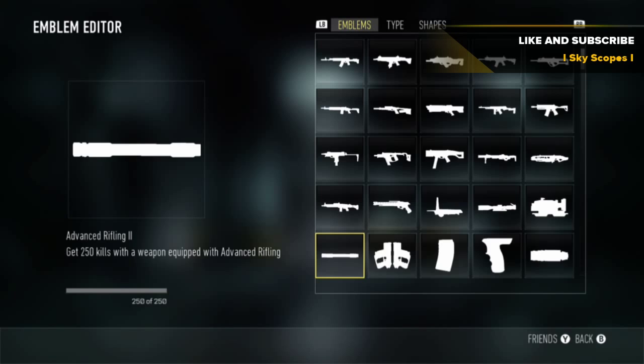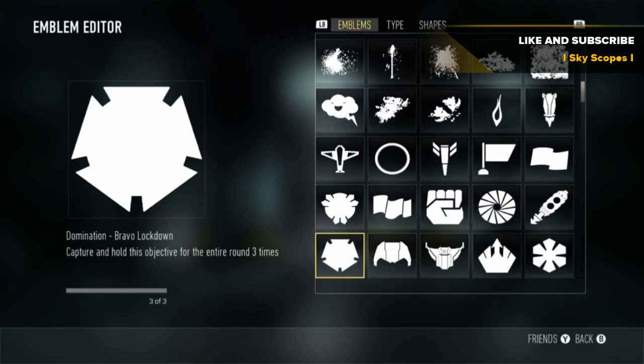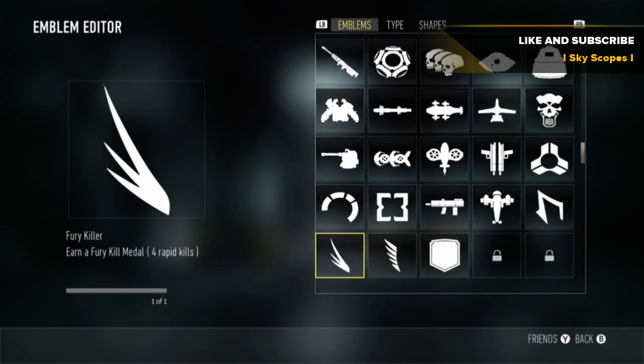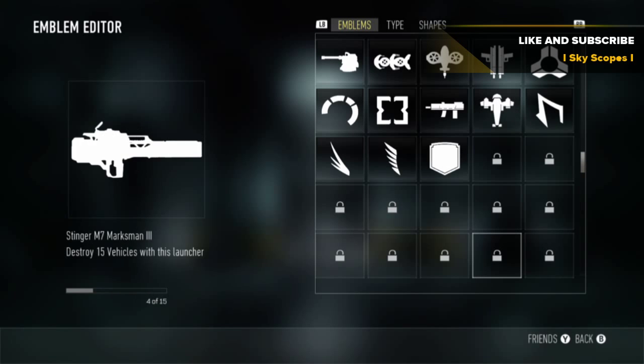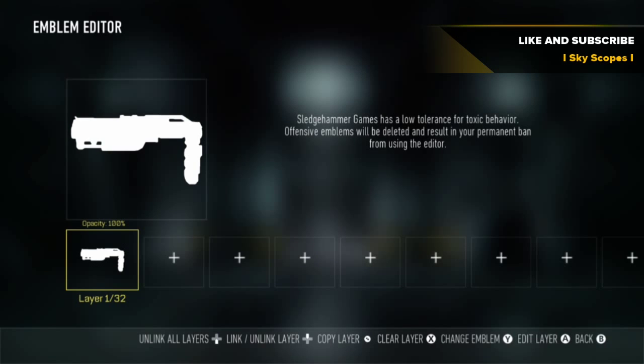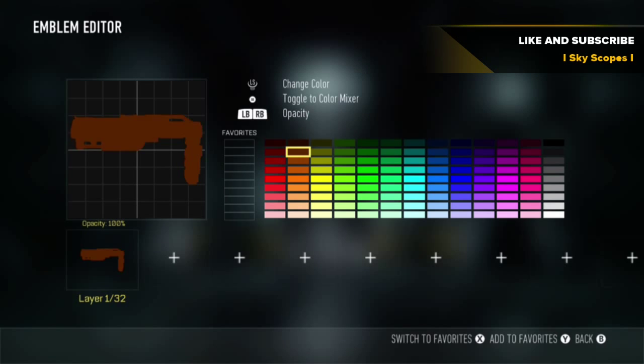Go down to the emblem that you like — go down to the one that you haven't unlocked. Let me just pick one. Yeah, this one. Then you press Y on it, then hit B, then Y, then B, then B again, and you'll have the emblem.